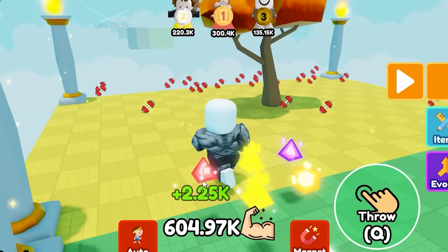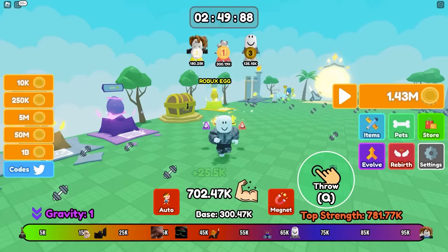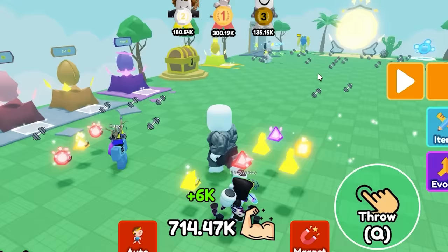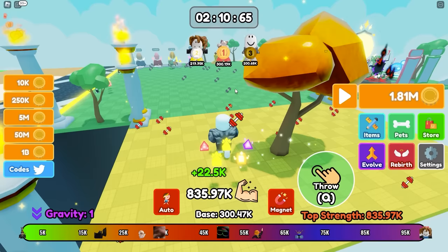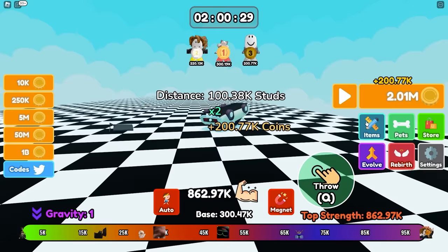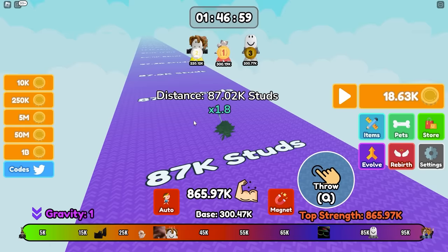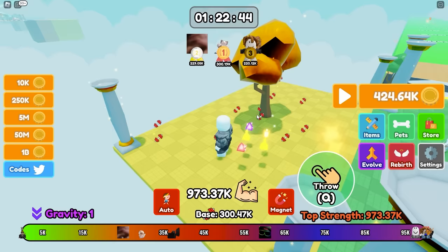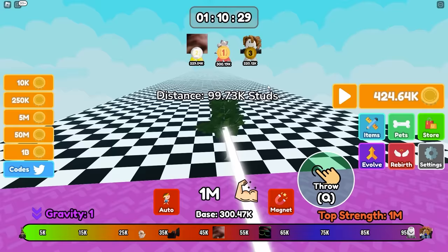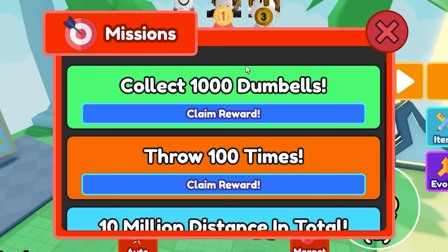I'm gonna buy the double strength game pass to speed up my progress — now we get twice as much strength from dumbbells. Look, I'm so much bigger than this kid. I'm now throwing the car max distance — 200,000 coins every throw. I have 2 million coins, let's buy the tree. I can throw the tree almost to the end. I need almost 1 million strength to toss the tree all the way. 1 million strength — and as I suspected, the house costs 2.2 million. I can collect a reward — times two coins sounds really important!